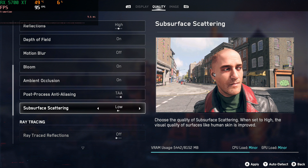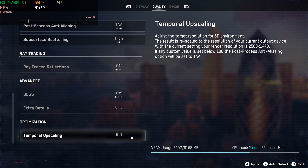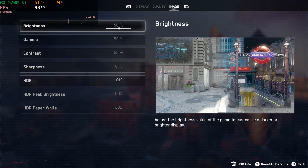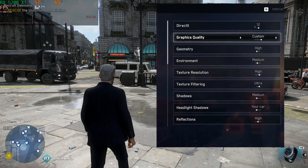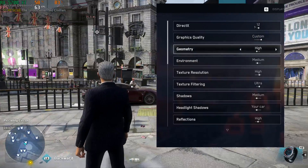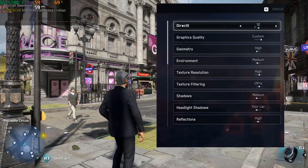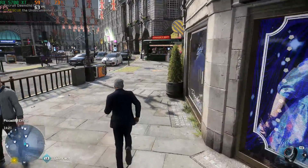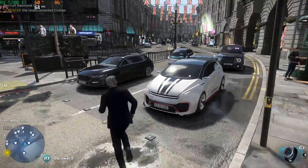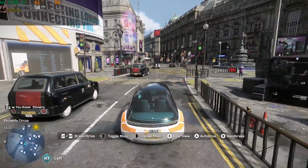Subsurface scattering at high makes human faces more realistic and doesn't hit performance much, so just set it on. I don't have an RTX card so I can't enable those settings, and upscaling is at 100% since I don't like scaling. These are the main settings I found to be optimal. Even in harder-to-run areas like Piccadilly Circus it runs quite well. It still drops below 60 frames at times, but even RTX 3090 users aren't consistently hitting 60 there, so I wouldn't worry too much.